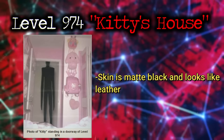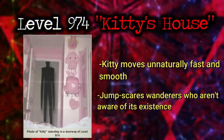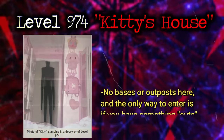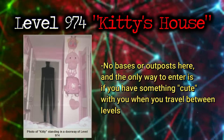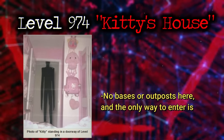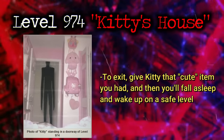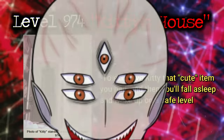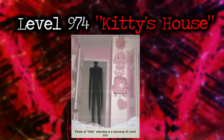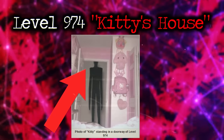Kitty's skin is matte black and looks like leather, with no visible facial features, though the entity can hear and smell just like normal people. Kitty moves extremely smoothly and quickly — disturbingly so — and is known to jump-scare wanderers who don't know it lives here. So far, Kitty hasn't shown any aggression and just watches wanderers from a distance with a curious attitude. The only way to enter the level is if the wanderer has something cute in their possession when traveling between two levels — if they do, there's a small chance they'll be sent here. To exit, you have to give Kitty that cute item, and you'll wake up on a safe level.